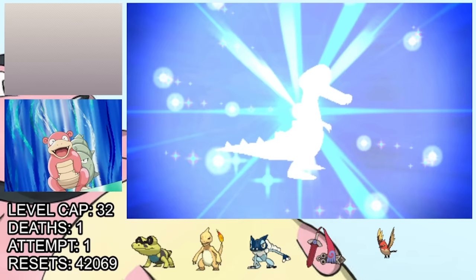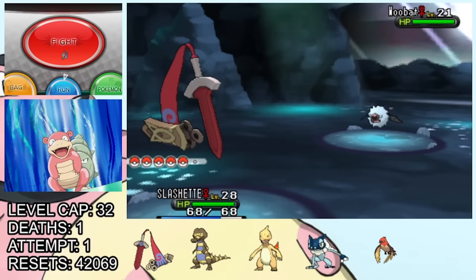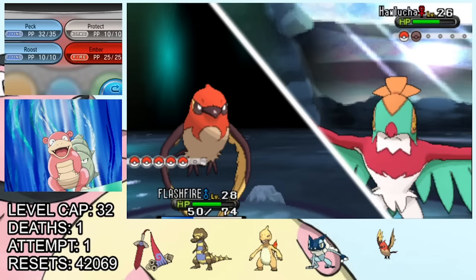From here we head through Geosenge Town with its ancient landmarks and into the Reflection Cave, where tragedy strikes. Not only do we run into this annoying optional trainer, but we also end up losing sweet Flashfire to a random Rock Tomb from her Hawlucha. I swear I will get my revenge.